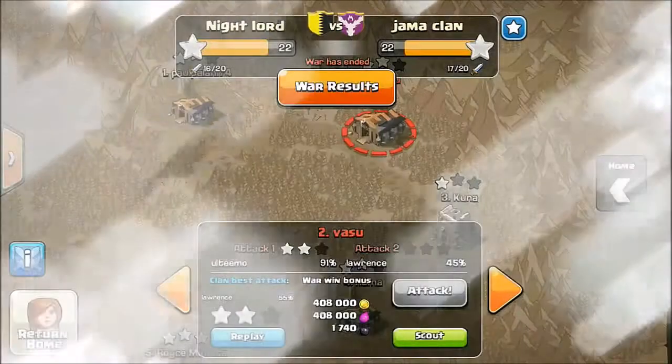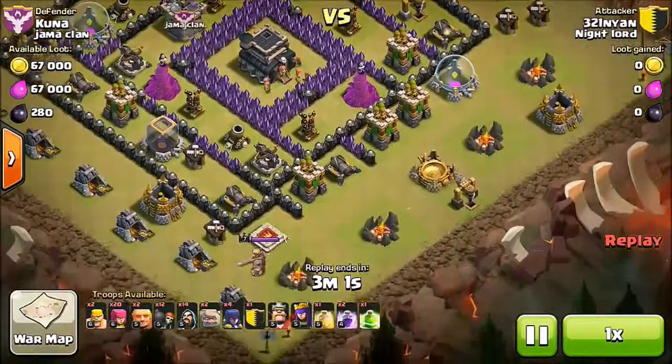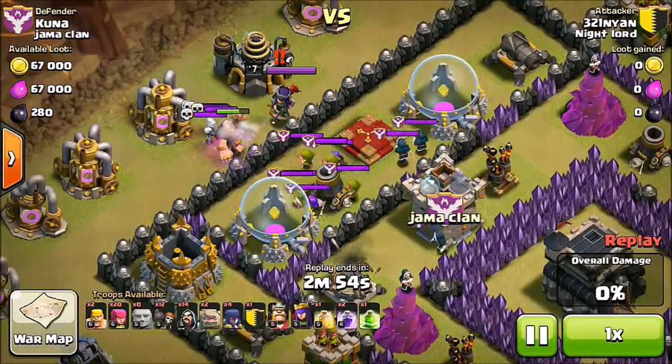The next attack was done by me, and I want to call this the clutch raid. As you can see, this base looks easy to attack, but let me tell you — it was not easy to attack. Let me repeat: it was not easy to attack.